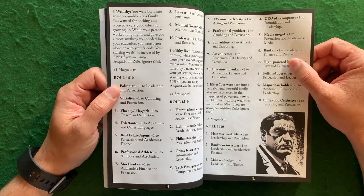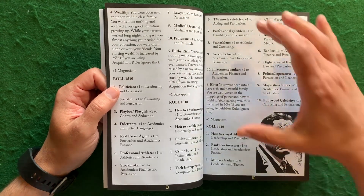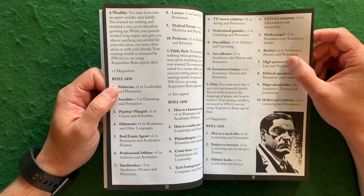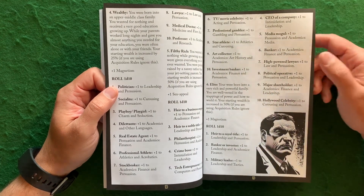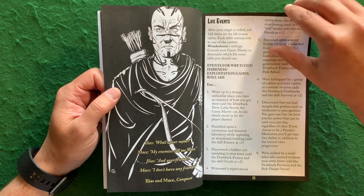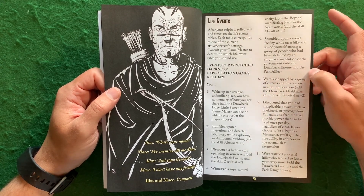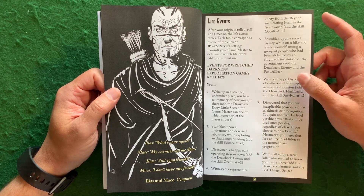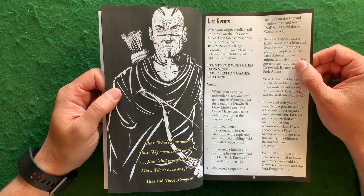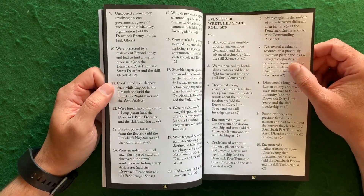Of course, you could also just talk to your game master about what you want. Some occupations won't work in every setting — you're not going to have a TV movie celebrity in Wretched Bastards, but maybe a juggler or performer could work. You'll also roll up life events tied into the Wretchedverse settings like Wretched Darkness or Exploitation games. For example, you were kidnapped by cultists and held captive — you get the drawback Flashbacks, but also the skill Survival at plus two, adding uniqueness to your character.